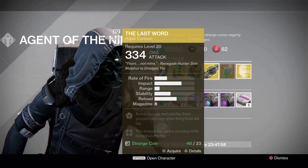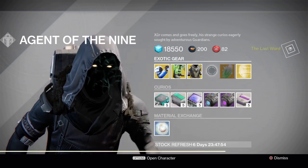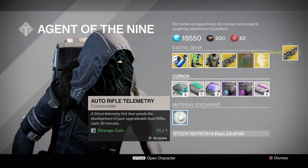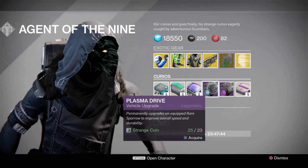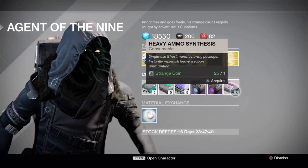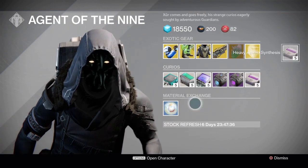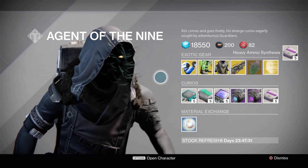So I'm going to get that gun. He also has auto rifle stuff, a sniper, a machine gun, plasma drive, void drive, heavy ammo synthesis, and motes of light.